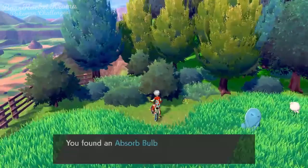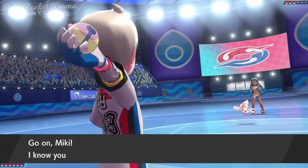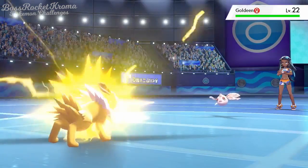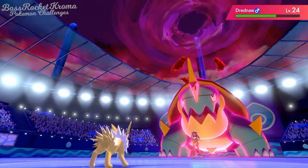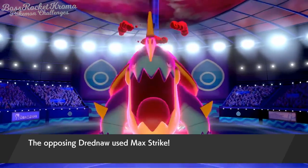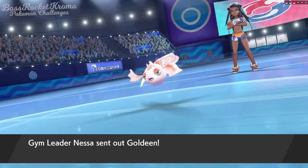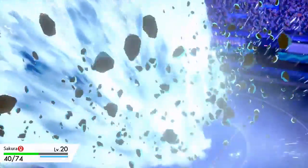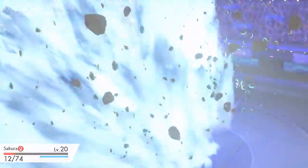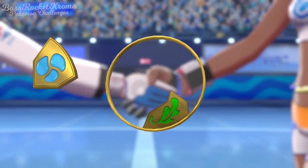We grab the always convenient Absorb Bulb and enter Hulbury, home of our second gym challenge versus the Water Gym Leader Nessa. I initially lead with Miki our Jolteon — at first glance he is the best choice. But her ace Dynamax Dreadnaw takes him out really easily. Then I remember Milo gave us the TM for Magical Leaf. Our Sylveon Sakura can learn that — it's four times super effective and a lot stronger than Thundershock. She's also bulkier than Jolteon, allowing her to take two hits from Dreadnaw and two-shot it with Magical Leaf, thanks to the Absorb Bulb. There's the Water Badge — two down, six more to go.